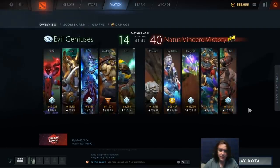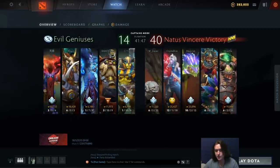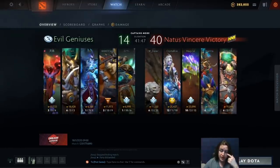The first game we have is EG vs. Na'vi. We have Riki, Magnus, Lich, Brewmaster, Elder Titan vs. Tiny, Drow, Viper, Disruptor, and Underlord.